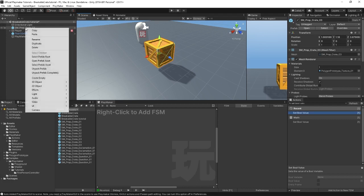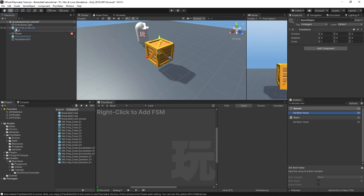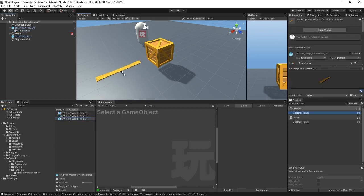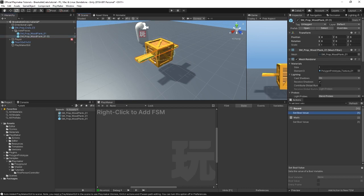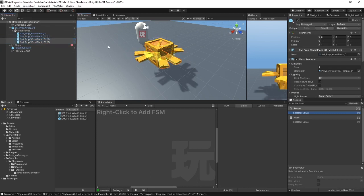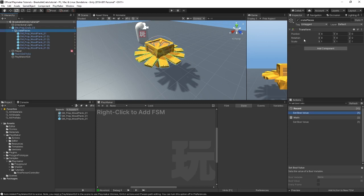We'll start by taking this crate model, creating a new empty game object and calling it crate pieces — we'll use this empty game object to hold all our plank models. I'm going to grab this wood plank model from the Polygon Prototype Pack and put it inside the crate pieces empty game object, then zero it out. I'll duplicate it with Ctrl D or Command D, rotate them around, select both and duplicate again. I'll do that a couple more times — I think six pieces is enough. Now I'm going to select just the crate pieces game object and deactivate it by unchecking this checkbox.